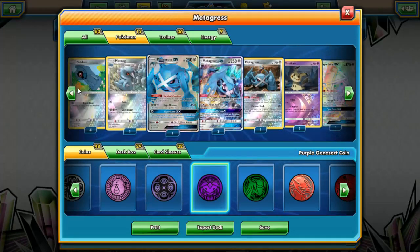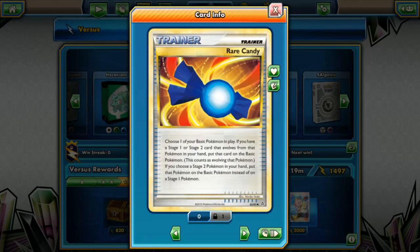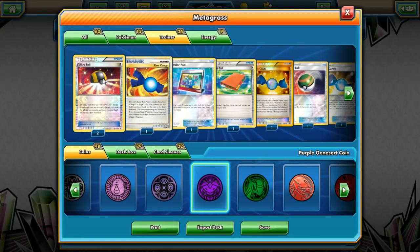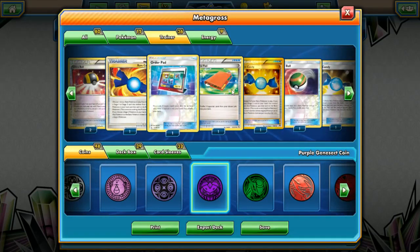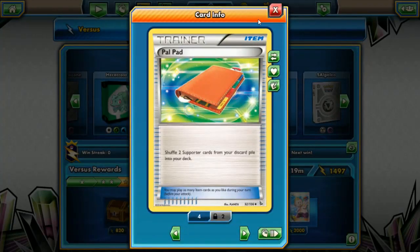Now what makes this difficult without the deck builder is explaining the 4-1-4 line. We're running four Rare Candy — choose one of your basic Pokemon in play, and if you have a Stage 1 or 2 card that evolves from that Pokemon in your hand, you can put that card on top of the basic Pokemon. We're running four Ultra Balls, and an Order Pad — flip a coin, if heads search your deck for an item card. We've got heaps of items so it can find us pretty much anything we need, mostly Rare Candies.